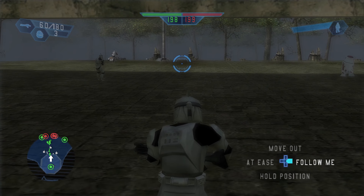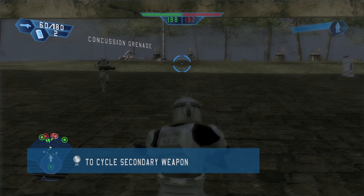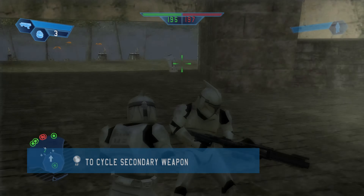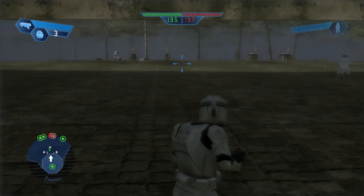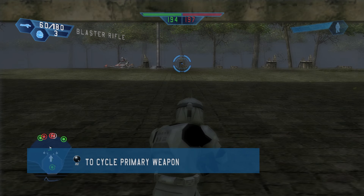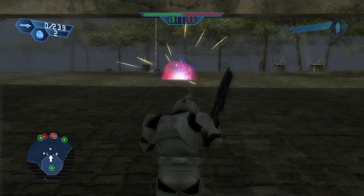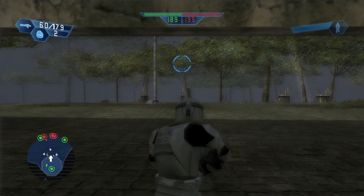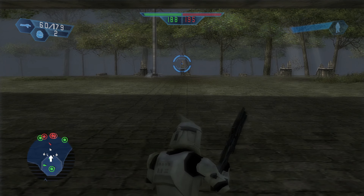I don't think you can change the point of view. You can aim, you can throw a grenade, and you can shoot obviously. Then you can reload. B is crouch - is B go prone or is B crouch? B is crouch, then you can go prone by holding it.